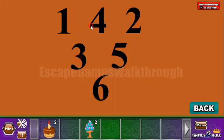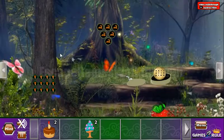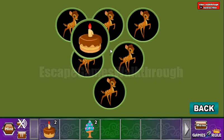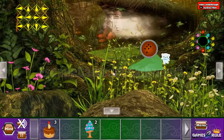We've got the hint: one, two, three, four, five, six — that's the order we need to move through these deer. We have one, two, three, four, five, six. We've got one more cake.